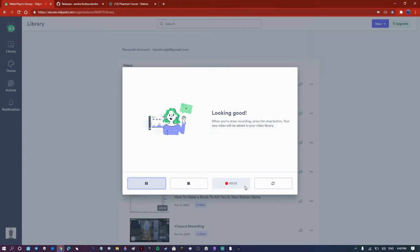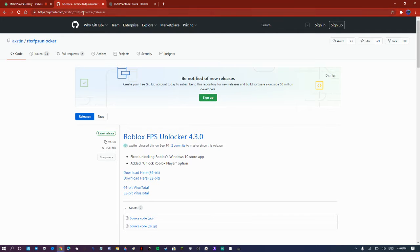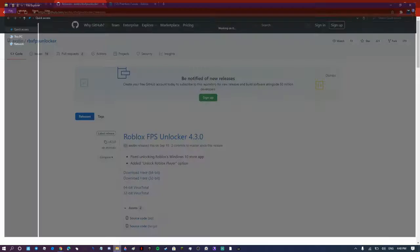What is up guys, welcome back to the video. I'm going to be showing you guys how to get unlimited FPS on Roblox. First you want to click the link in the description and then click download here 64-bit. When you've done that, open it.